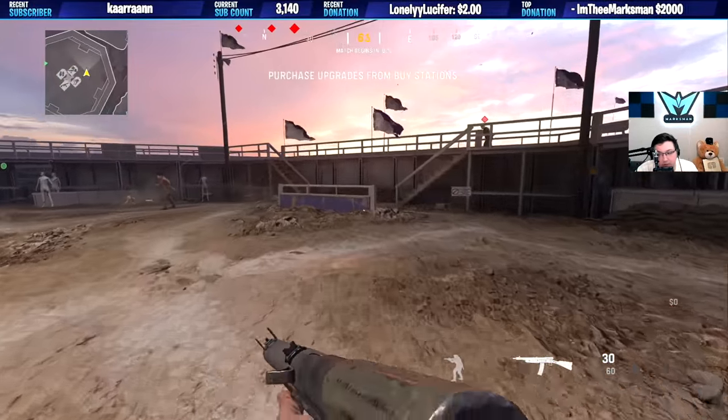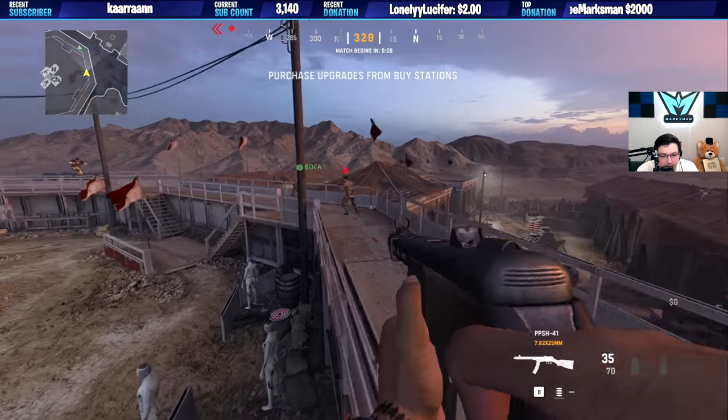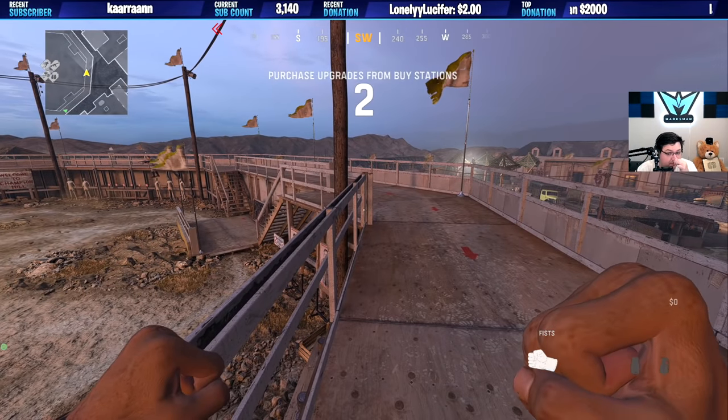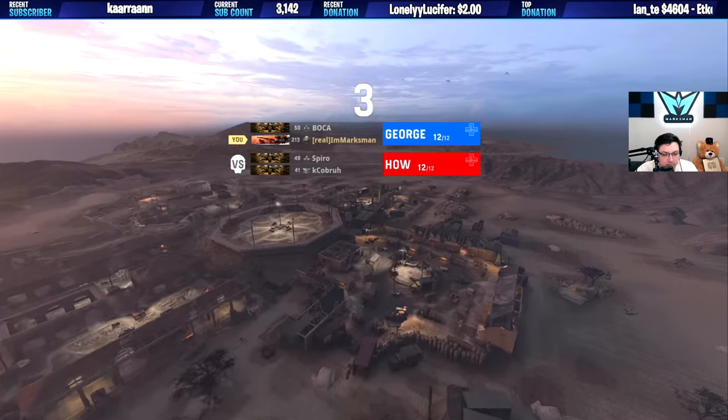One that still kind of holds up — it was nerfed as well — is Champion Hill. If you can find a gun that you need to level in the box, it can be pretty damn good XP. I got the Volkh off the rip, and I was able to use it throughout the whole game of Champion Hill, and I was able to rack up a little over 10,000 XP in 10 minutes of gameplay, which is pretty damn good in terms of weapon leveling strats.